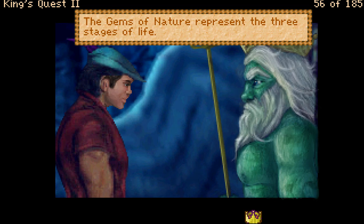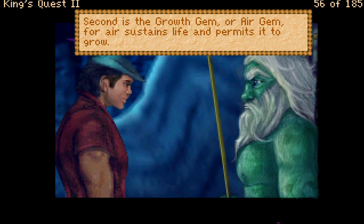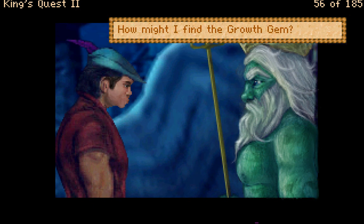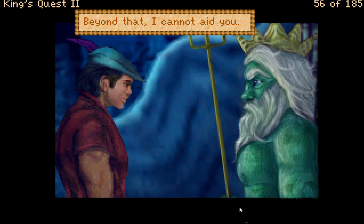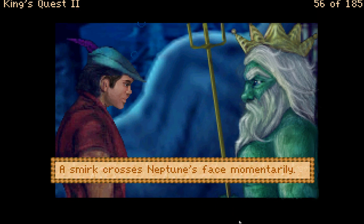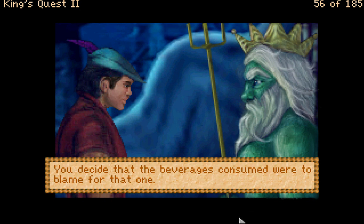The gems of nature represent three stages of life. Water gives birth to life, and thus what I have given you is the first of the three. Second is the growth gem, or air gem, for air sustains life and permits it to grow. 'How might I find the growth gem?' 'I only know that its location is as far above the surface of the land as we are below it. Beyond that I cannot aid you.' I'm having to keep clicking so we don't miss the dialogue.